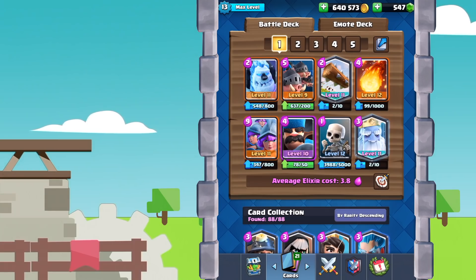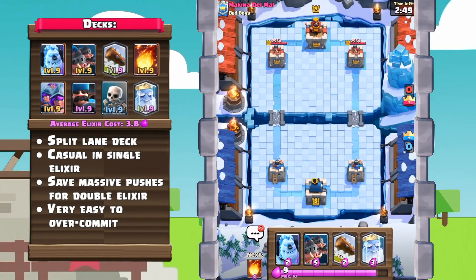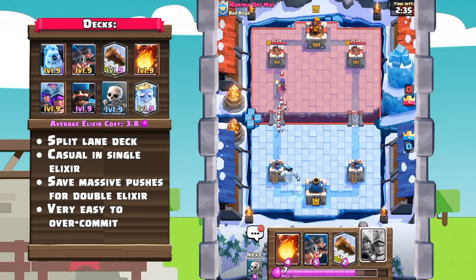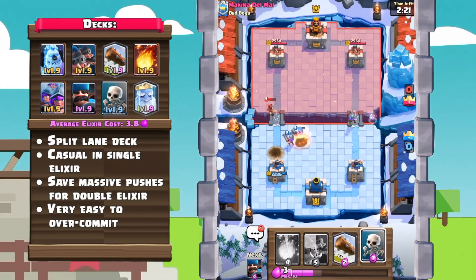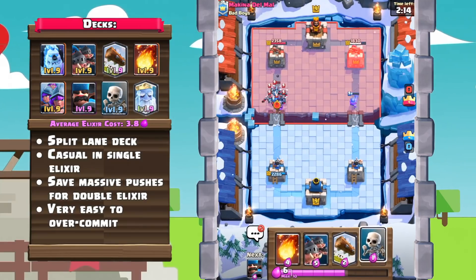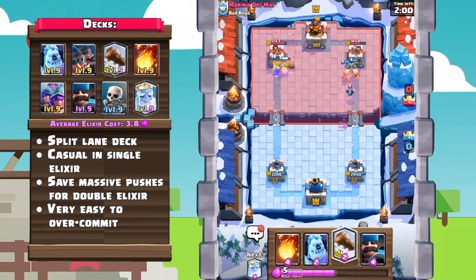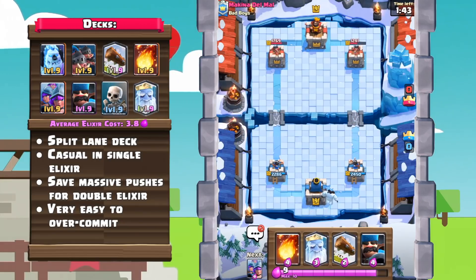Number 1: Royal Hogs Three Musketeers. This is a deck that has actually been meta for quite a while now, and it still works, so of course it's going to make this list. This deck is part of the split lane archetype, and the entire intent of this deck is to overwhelm your opponent with those split Three Musketeers and split Royal Hogs. Also, there's insane fireball and poison bait between the Three Musketeers, Hunter, and Royal Hogs.